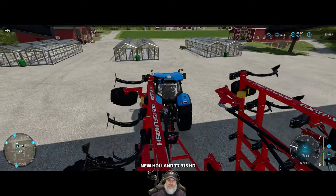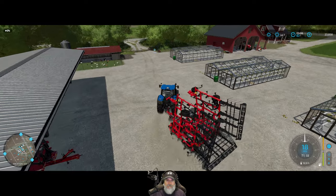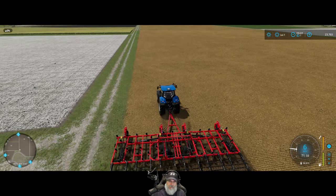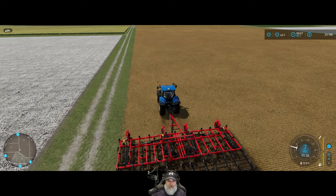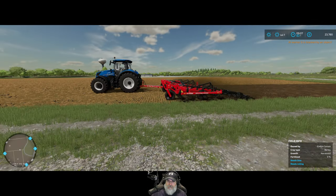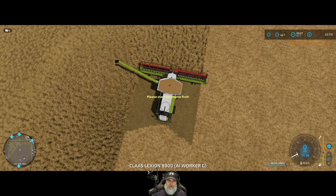Field 39 is our largest cultivating field — it's that big purple field right next door to us, so that'll be an easy one for the AI. Let's get them started and check on our grain. When you start using this many workers and have this many jobs going, you truly do become a farm manager. Okay, go to it worker — make us some money! All right, back to the wheat field.